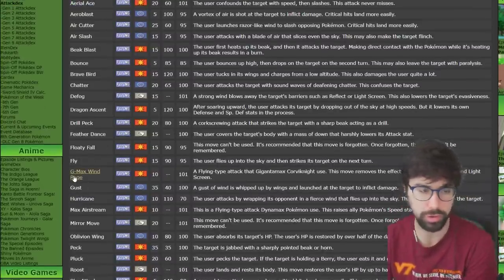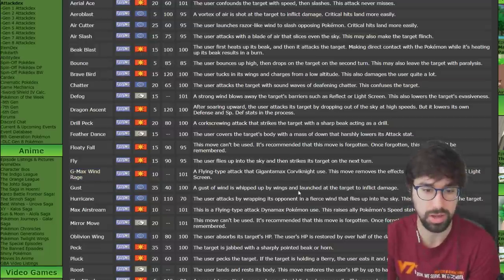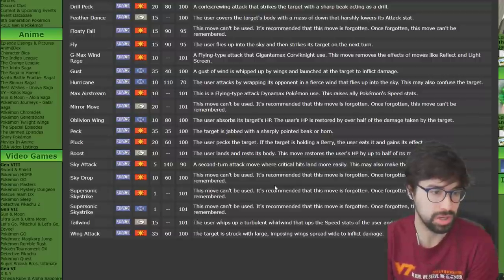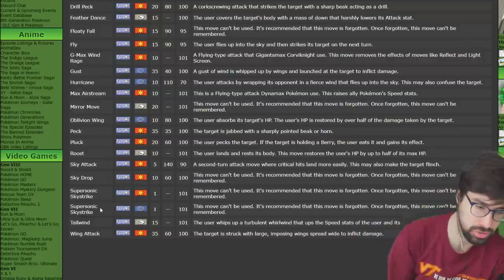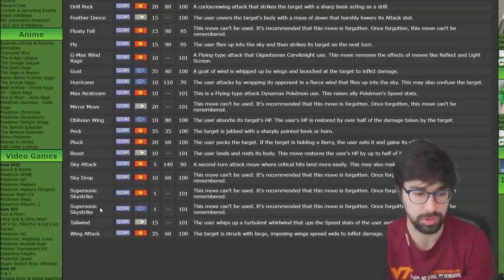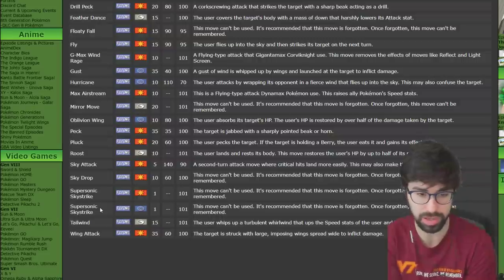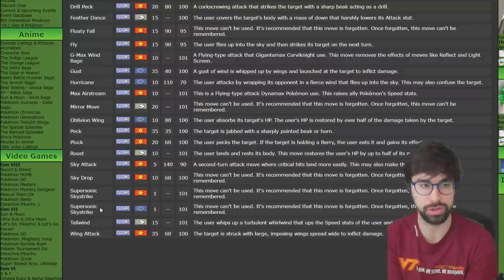Hurricane would be better than Dragon Ascent if it were 100 accurate all the time, but needing Rain for that really hurts it. For Flying support moves, this is probably Tailwind — it's an amazing move. Whimsicott is used almost exclusively because it has Prankster Tailwind, and any Pokemon with Tailwind is kind of viable in this format. Tailwind doubling your Speed stats for four turns is amazing, and the fact that it now takes effect immediately is very powerful.